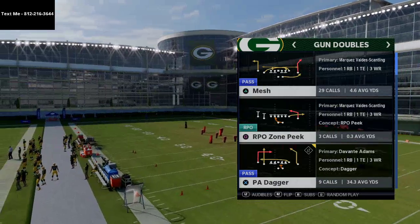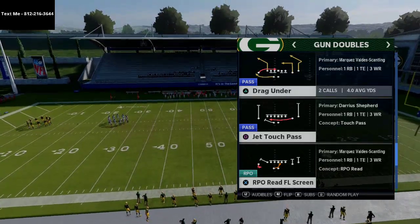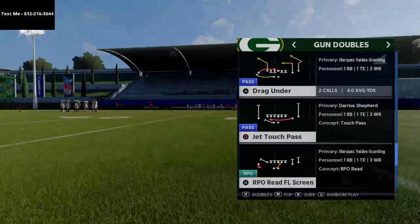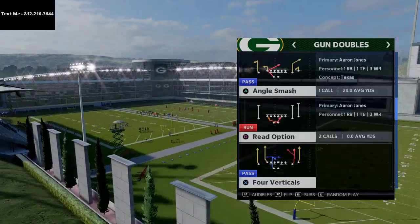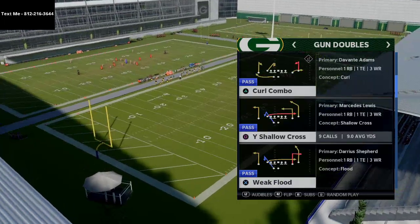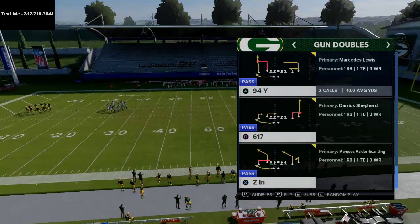One of the main reasons I like this formation is all the different running plays available — RPO read screen, jet touch pass (one of the best runs in Madden 21), quick base, and the read option. You also have air raid staples: mesh, four verticals, shallow cross, four verticals, and a shallow cross with a really good post route to the outside. You also have angle smash, drag under — some really good plays in the audibles.